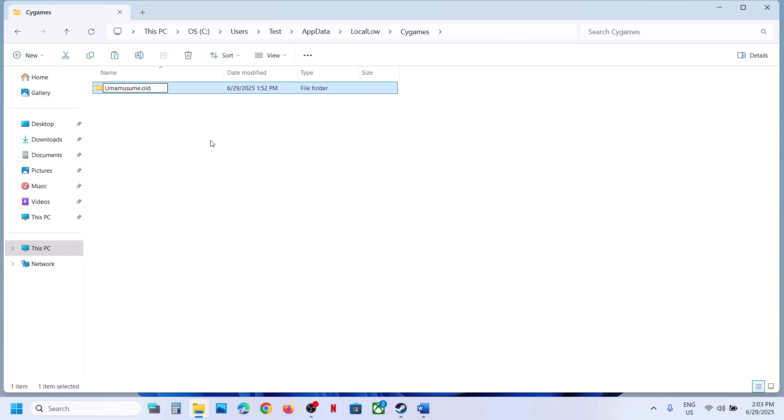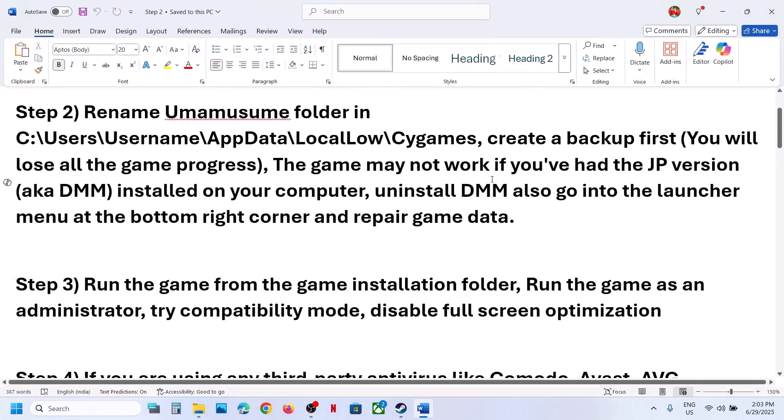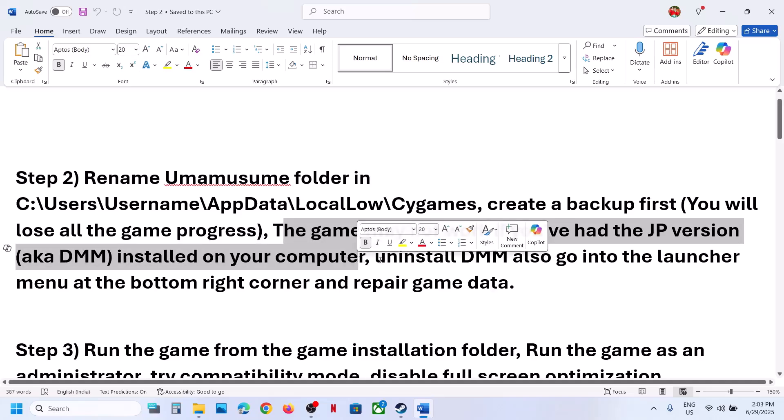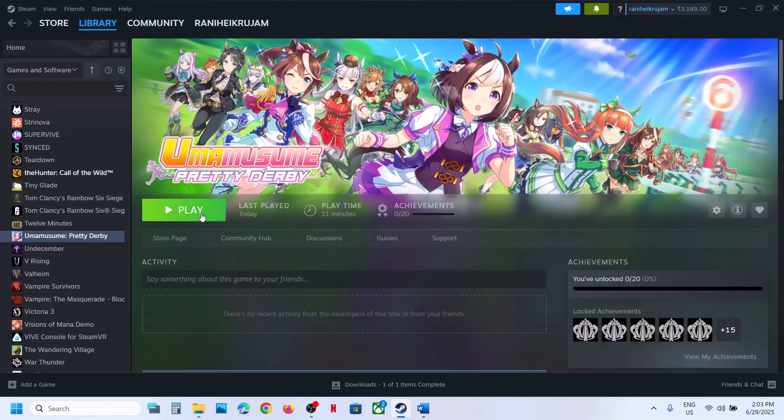Once you rename it, the game will start from scratch. Also, the game may not work if you have had the JP version, also known as DMM, installed on your computer. You need to uninstall DMM as well. Then go to the launcher menu at the bottom right corner and use the repair game data option. To do this, launch the game first.